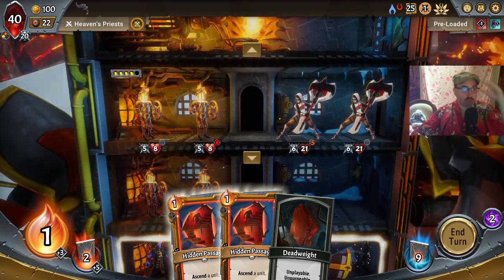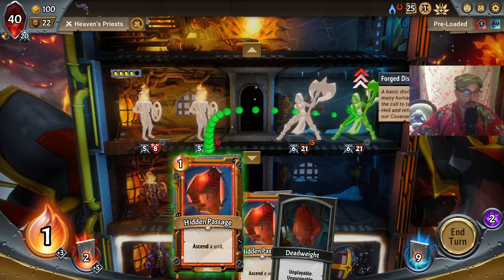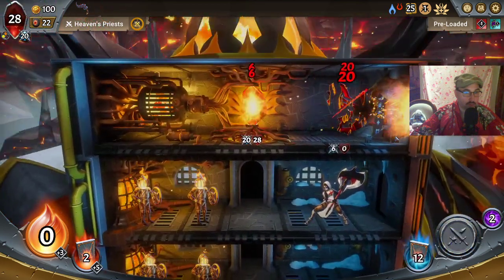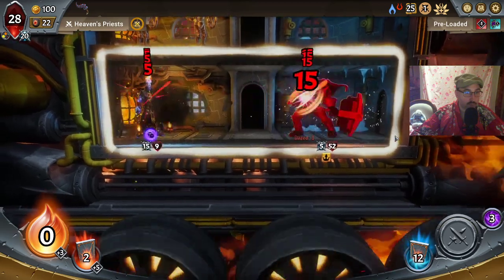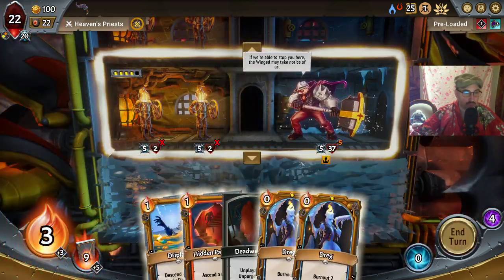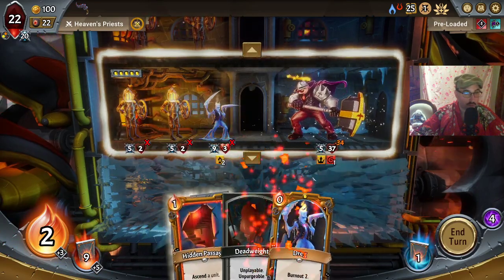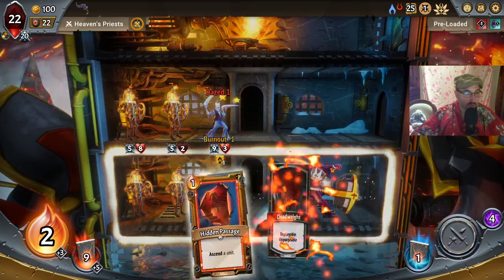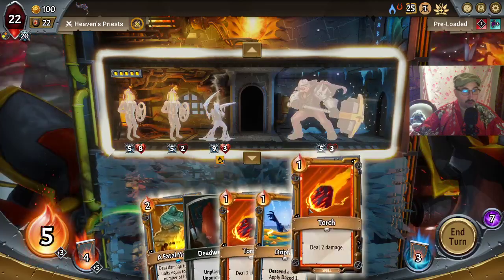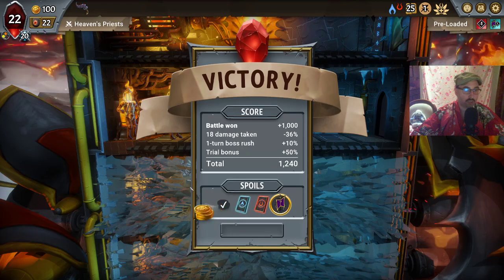Why do they both have to be on 21 health? That's a bit annoying. We fall a little bit short and take massive damage because of that. A bit unlucky, but I figured that was something that could happen.